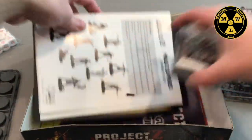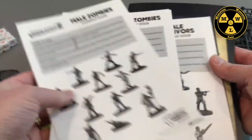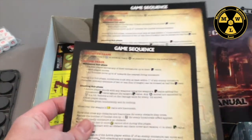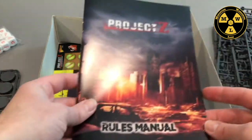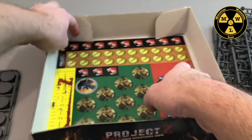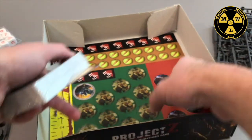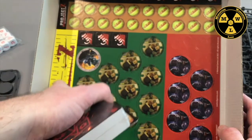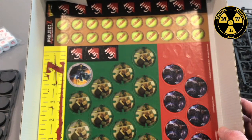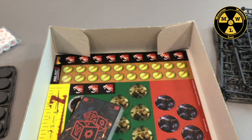Looks like an arm fell off one of the frames — that happens. We have building instructions for each faction, two helpful game sequence reference cards, a very thin rule manual, a survivor's guide, and all the tokens. There's also a simple ruler and a little accessory set. It looks like everything survived except an arm came loose from the frame, so good job on the packaging.